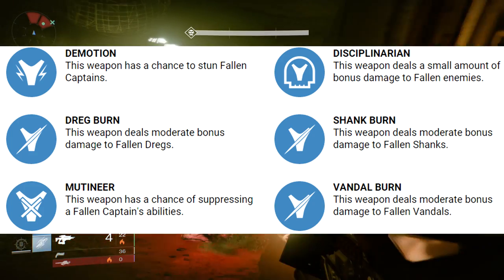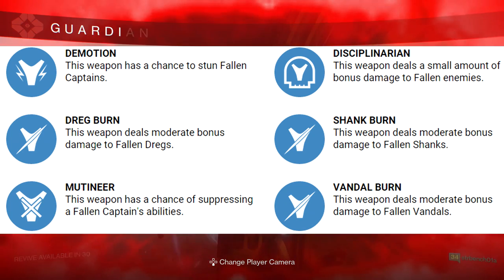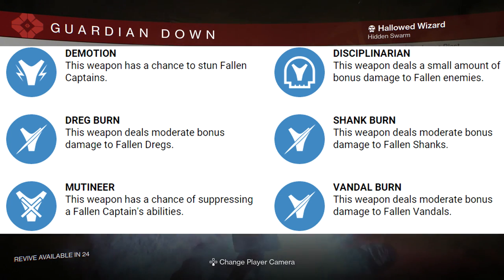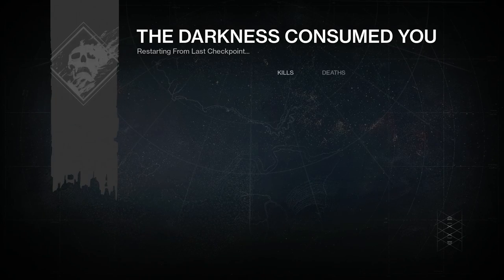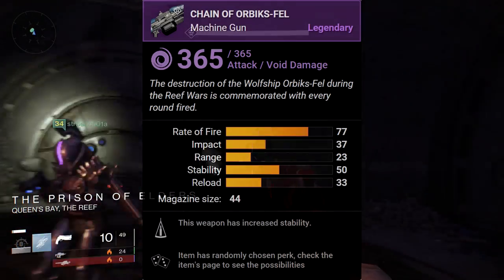Now I'd like to discuss the weapons and their unique perks. All of these have Fallen specific perks, and the weapons themselves have pretty good base stats. Each of these perks are on the N tier and are randomly chosen when you buy the weapon: Demotion, Disciplinarian, Dreg Burn, Shank Burn, Mutineer, and Vandal Burn. Unlike the armor, these perks will function in any engagement, but obviously only against Fallen — if you're not going to be fighting any Fallen, it's probably not worth using them.